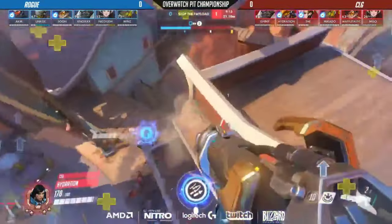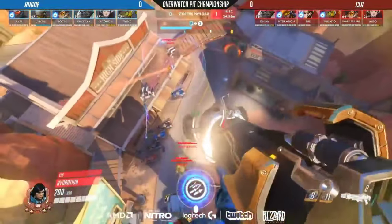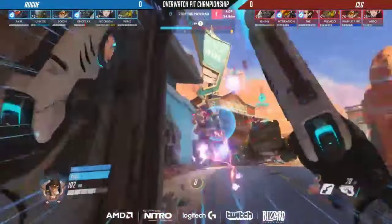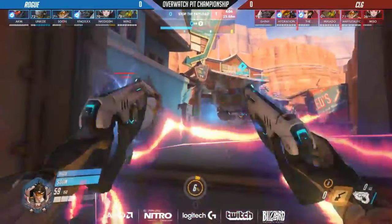One thing with CLG's composition is they don't have too much in the way of these later-game ultimates — I'm going to call them late game — where you build them up and do a lot of work. Rogue here has a visor. This fight is going to come down to... remember, CLG has all of the momentum here. They have the ultimates. They already popped the barrier — Mikado didn't get too much out of that barrier, but they did use it. They will have Rez, of course. Pharah Rockets. Winston. So they have a lot of tools here. Waffletastic will have his bomb as well.